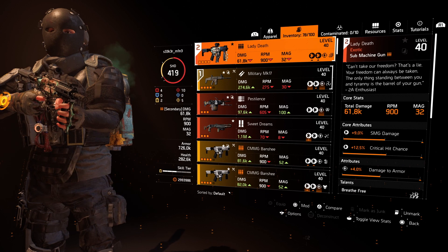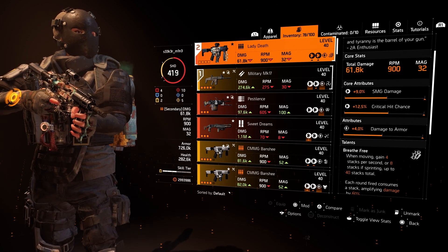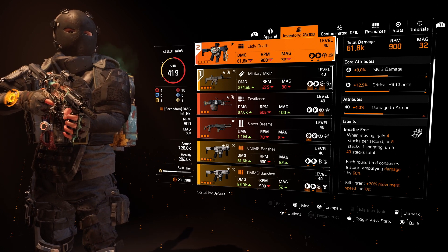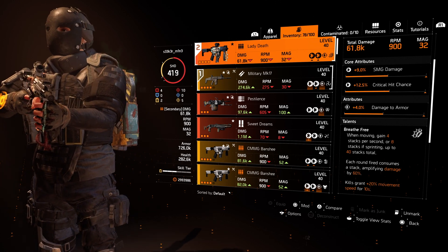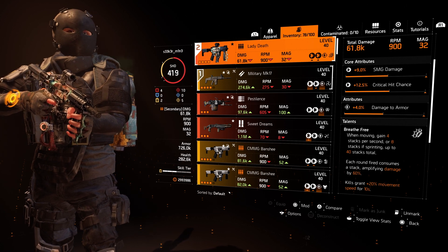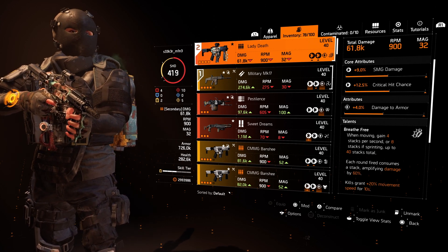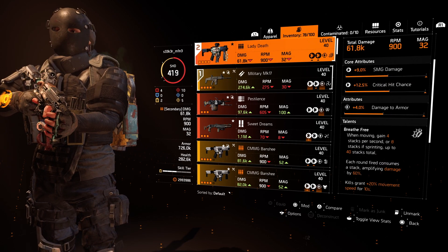For the secondary I used Lady Death. It's not the best, not the worst. Mainly I used it for the increased movement speed — if you get a kill with this gun you have 20% movement speed for 10 seconds, which can be pretty important to gain a couple seconds on these missions. Sometimes you have to run quite a long distance. I always tried to kill the last alive NPC with Lady Death to get the movement speed for a short time to run a little bit faster.